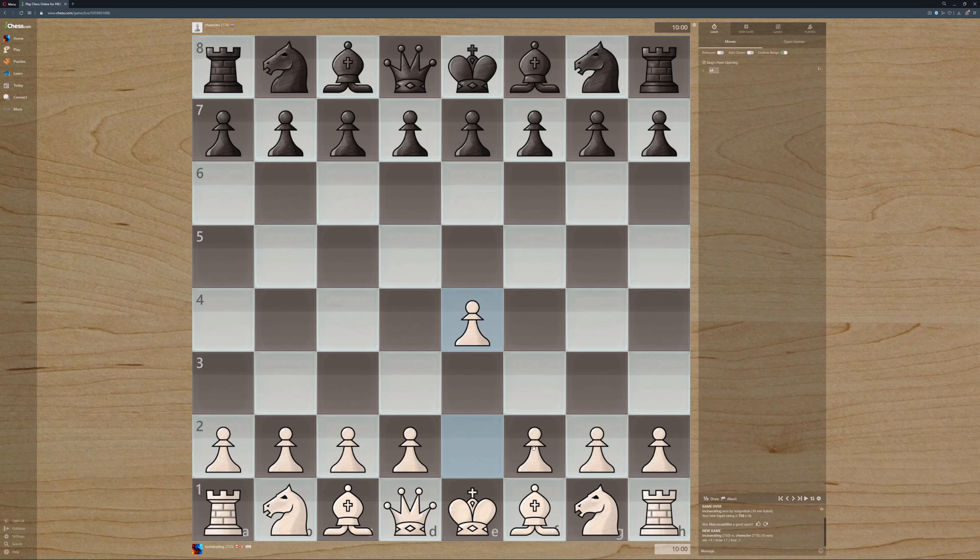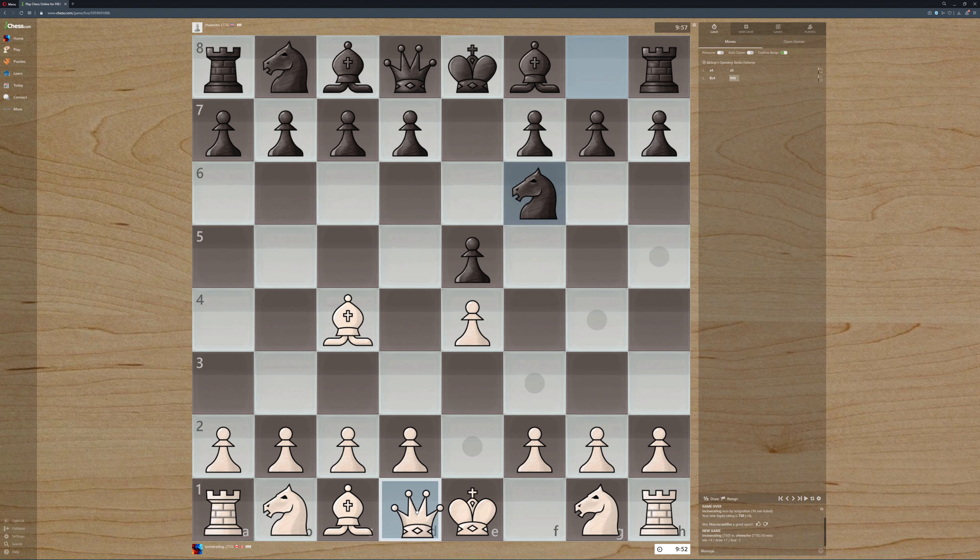Alright, we did not get black yet. I am still trying for the Dutch Defense. So now in this position, we cannot go out with the queen at all. So the correct play is to go actually here, I believe.